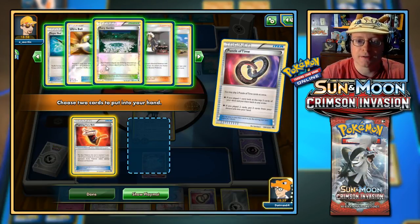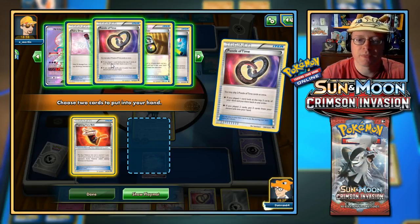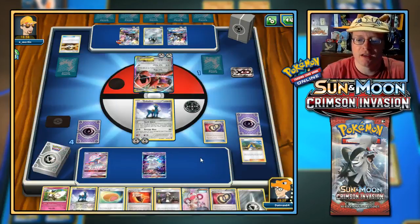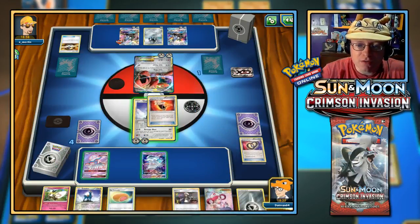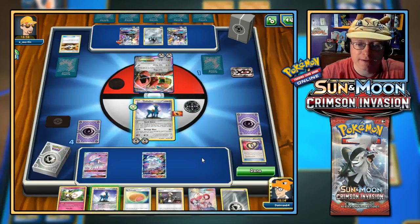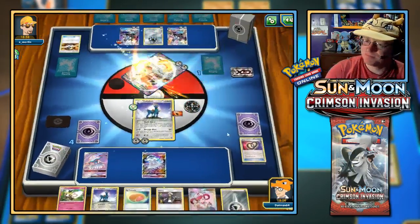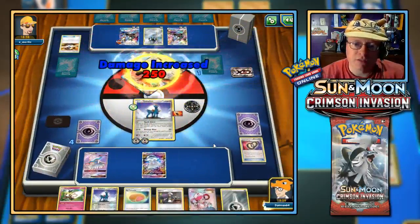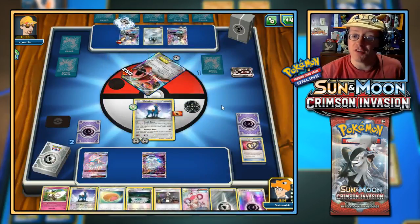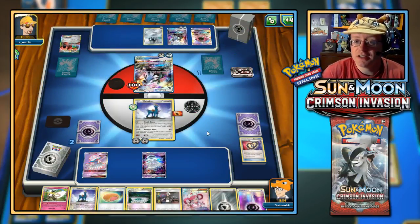No belt — but fortunately I do get two Puzzle of Time. Play both of those and bring back one of those Fighting Fury Belts! There you are — missed you. I'll bring back Guzma too with Puzzle of Time. Throw the Fighting Fury Belt down. We don't have a free retreat cost on anything which is bad, but we'll hopefully draw something off the top. Let's go with Revenge Blast. I have a Fairy Garden — Fairy Energy!